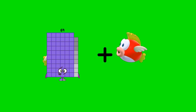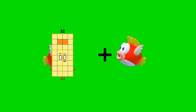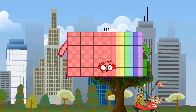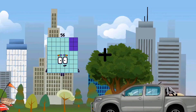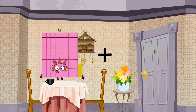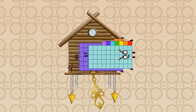69 plus 43 equals 112. 103 plus 171 equals 174. 56 plus 49 equals 105. 65 plus 62 plus 57 equals 119. Wait, let me check: 65 plus 62 plus 57.